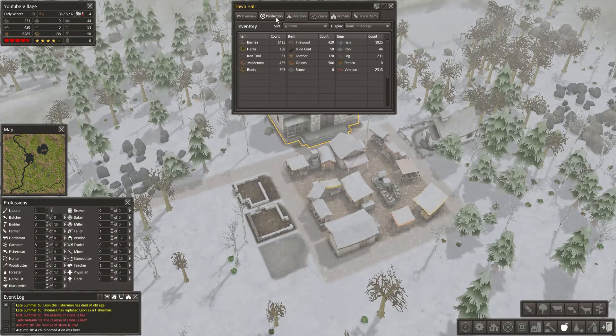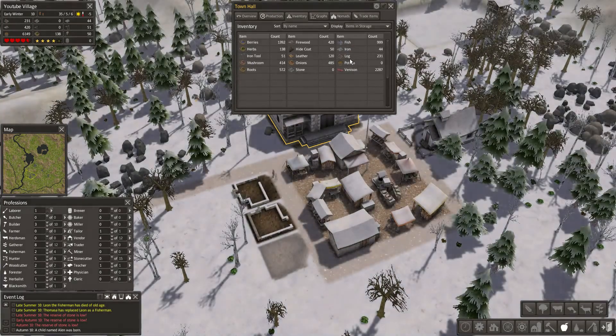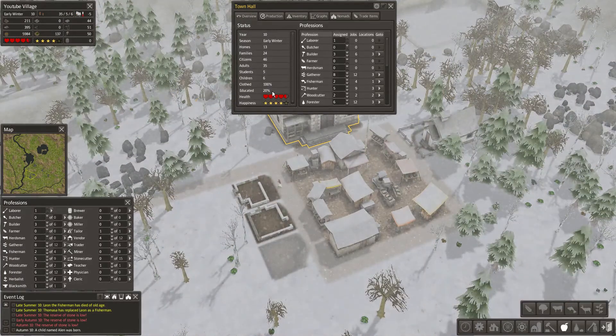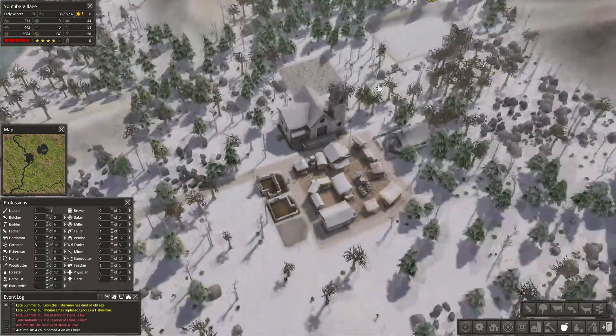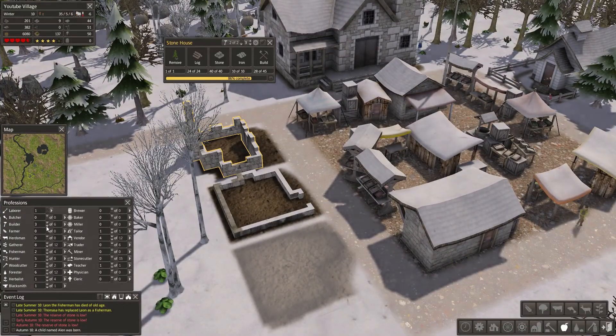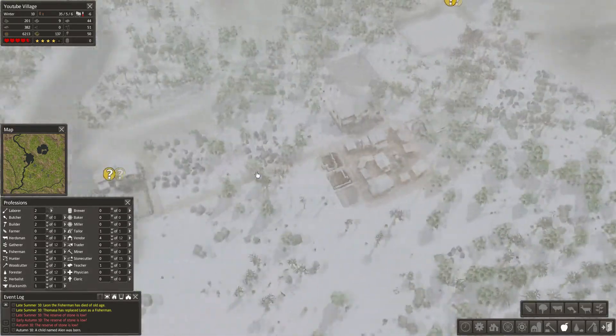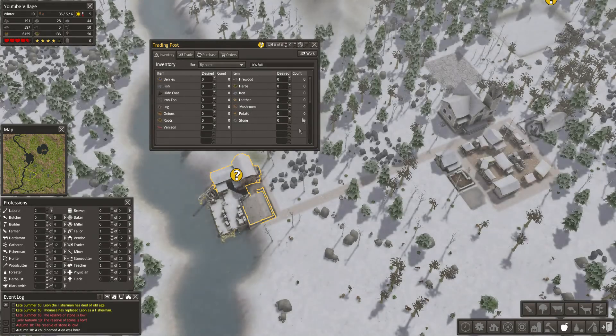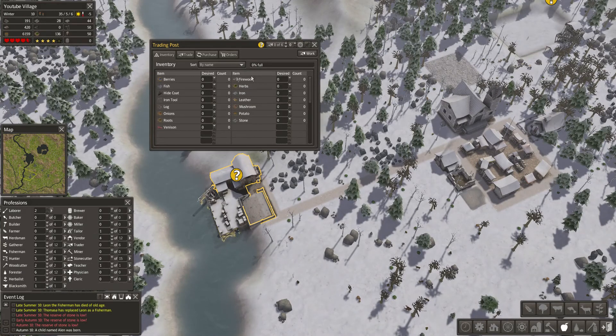We don't have any potatoes but we do have seeds — that's cool. Production is good over there. We have 20 percent educated and this number should go up pretty fast. Right now it's just waiting for all of them to finish doing their stuff. I will reassign one builder, because I do want to have the laborers going, and we do need a trader right now.